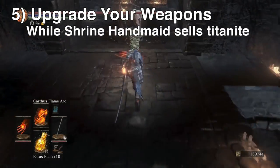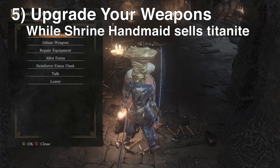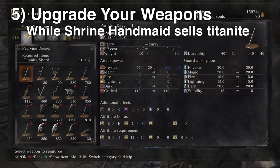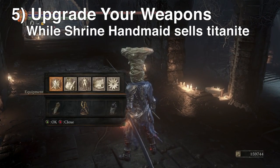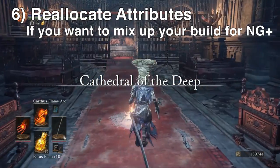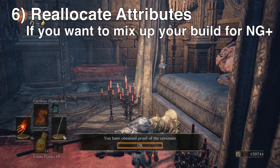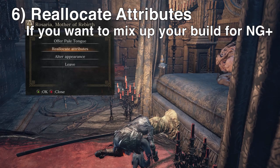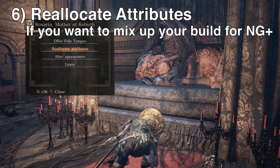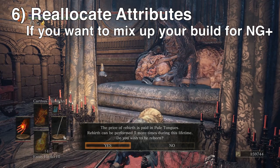I would also recommend upgrading any weapons that you think you may want to switch to for New Game Plus. I played through this whole playthrough with katanas, so for New Game Plus I'm most likely going to switch to a strength build. I went through and upgraded this Dragon Slayer Great Axe to plus five. In the Cathedral of the Deep, when you talk to Rosaria, re-speccing your points can only be done five times per playthrough. So if you played through your whole first time as a Dexterity build and you want to switch it up for New Game Plus, now is the time to do it because Rosaria is not immediately accessible when you begin New Game Plus. You can only be rebirthed five times during this playthrough.